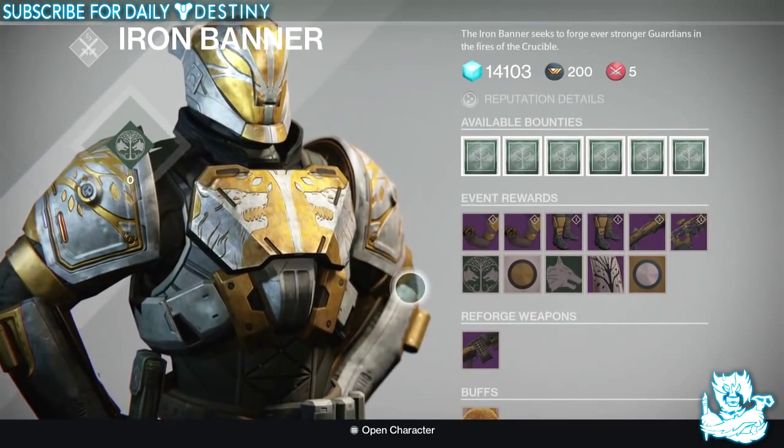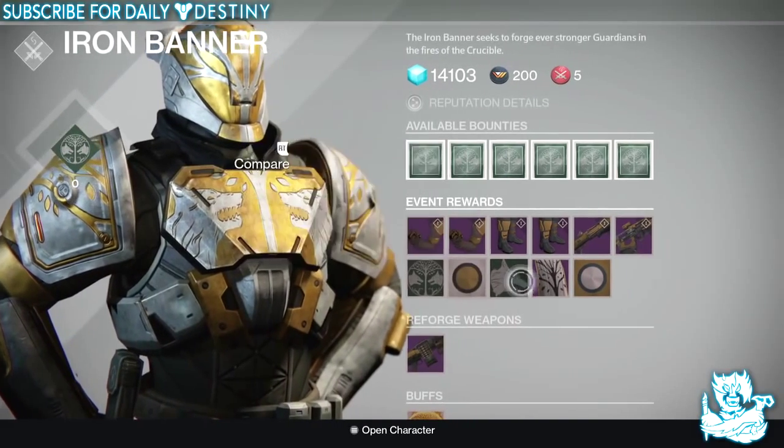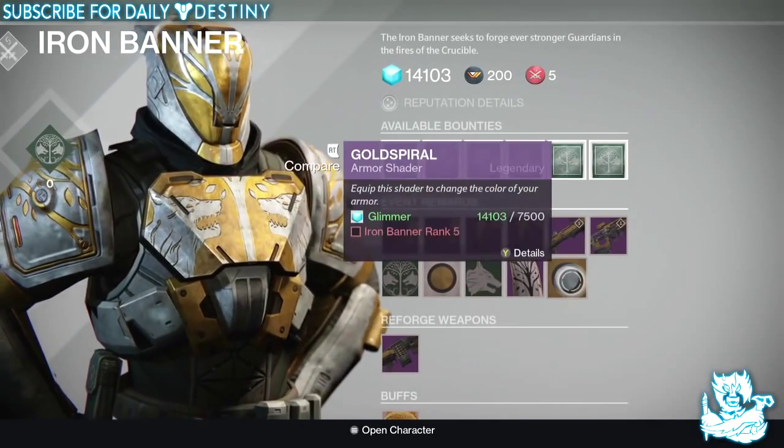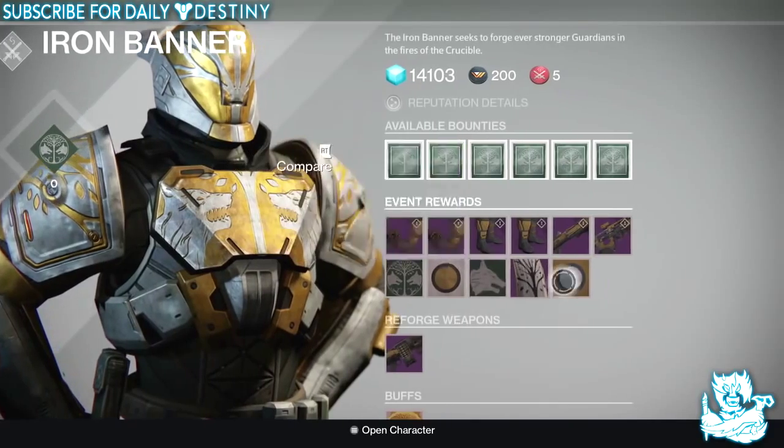I'm a little disappointed that there's nothing new added in terms of an emblem, a shader, or even a class item. This has been the same thing since the start. I own all of these, and none of them particularly stand out in my opinion.